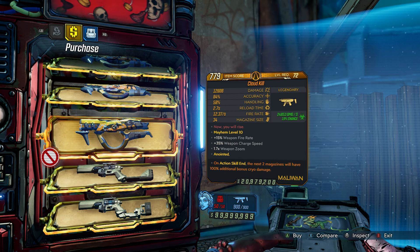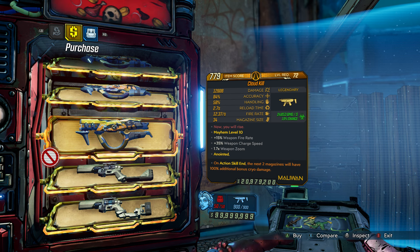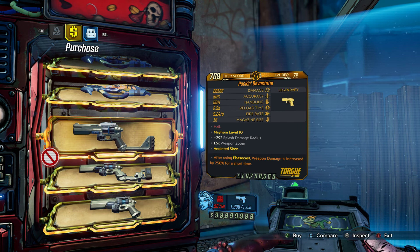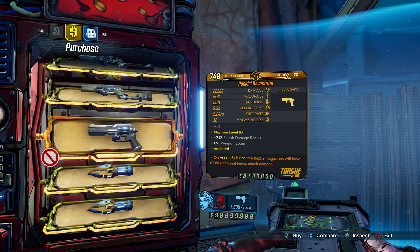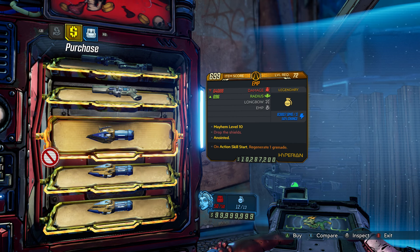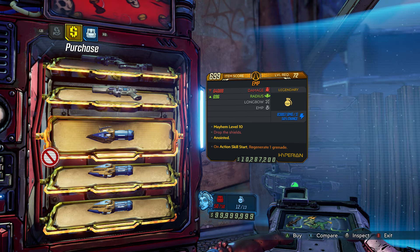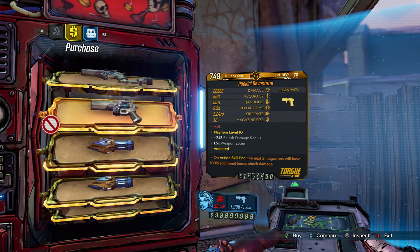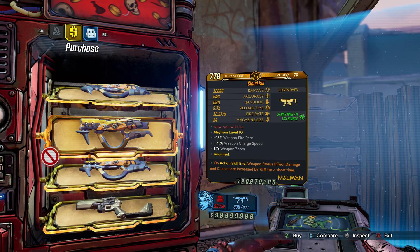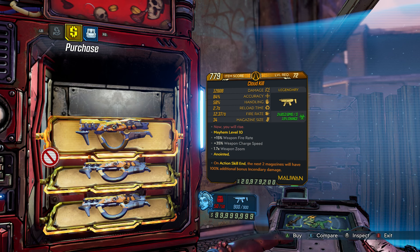Fantastic weapon, especially on Amara — it's great on a Siren, great on Flak, great on Zane, great on Moze, great on every Vault Hunter. Definitely worth picking up. The Back in Devastator — not really a big fan of this pistol. It's a bottom tier pistol, but depending on your build this may be good for you. And then finally the EMP grenade — it's decent, I'd say it's a mid-tier grenade. There are better options but depending on your build and what you're doing you may find it effective. The Cloud Kill is definitely one of the better Maliwan SMGs — not the best but I'd say a mid to top tier SMG.